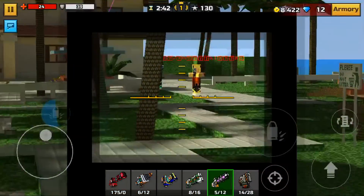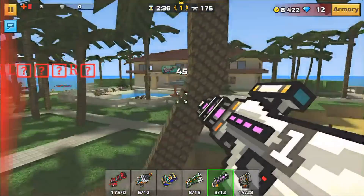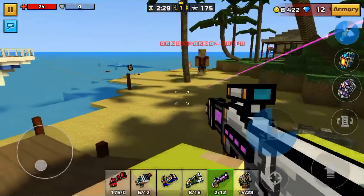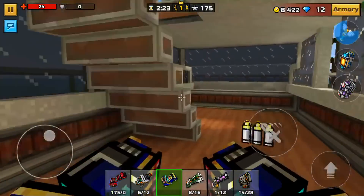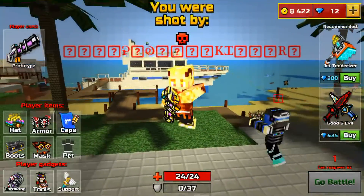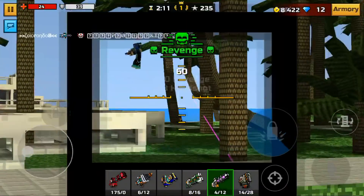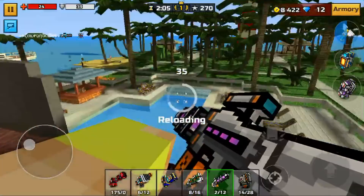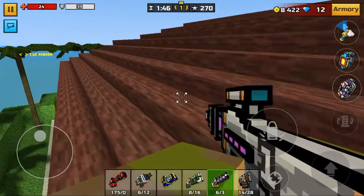The next weapon on my list is the Prototype — a weapon that is well-known in the community. This thing has been a one-shot headshot pretty much ever since 2014 and is extremely popular in the game. In the last update, they nerfed it to a three-shot kill, which was kind of ridiculous — it took three headshots to take someone out with the Prototype. But now you can easily get back to where you were with this weapon. As you can see, it's a lot easier to kill people with it now. I also forgot to mention this weapon used to have four bullets — now it has six bullets like it did before.